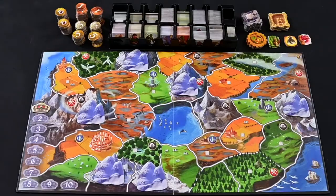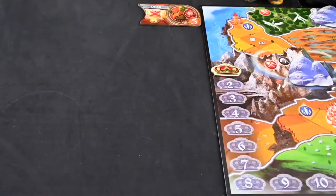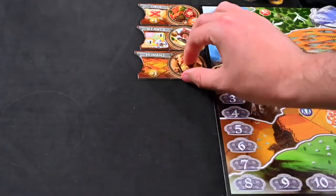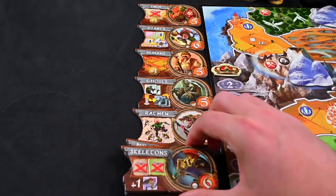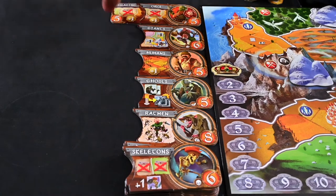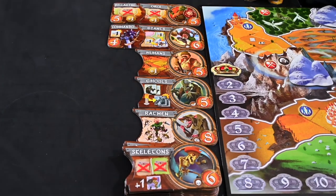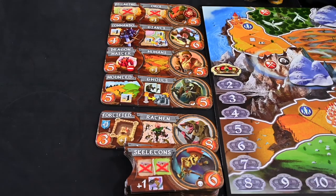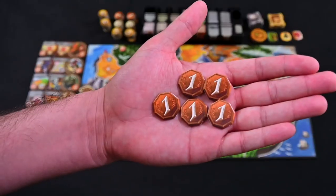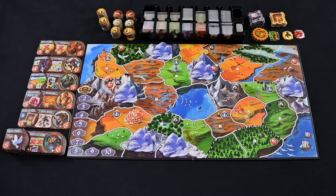Shuffle race banners and place 5 face up in a column near the board. Next, shuffle the ability badges and place 1 face up next to each race banner. Finally, place the remaining banners and abilities face up at the bottom of the column. Distribute 5 victory coins to each player and you are ready to begin the game.